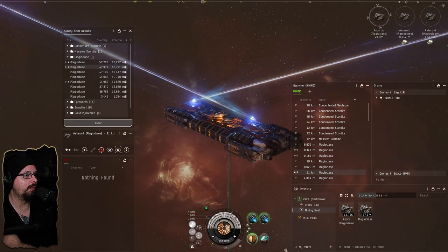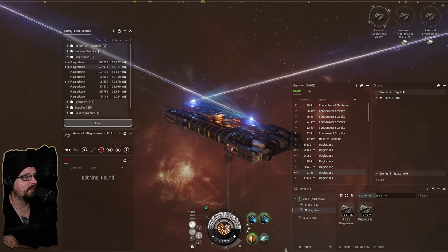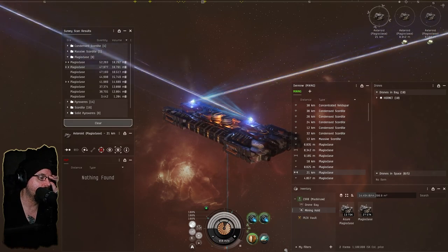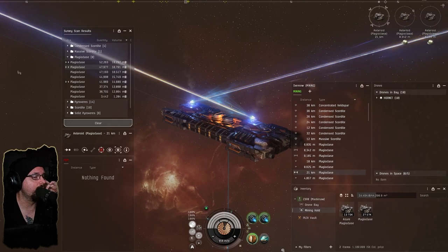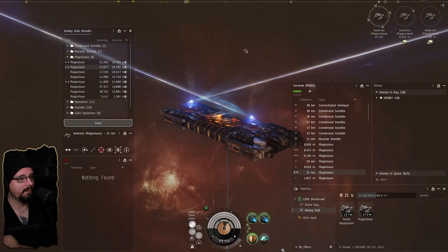We could technically sit on the Mackinaw for a while — the Mackinaw is expensive. This one costs over 300 million, about 340 million — a lot more than the porpoise.